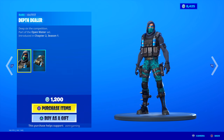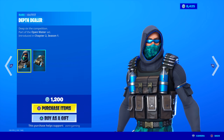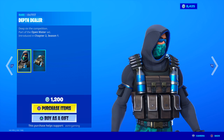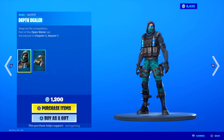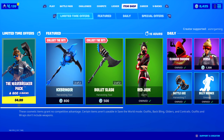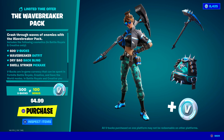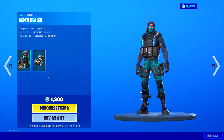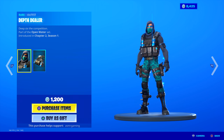Here is the Depth Dealer skin — Deep Six, part of the competition. I like his sunglasses, and the camo looks nice on his pants and covering his mouth. Actually, same color as the Wave Breaker camo — I just noticed. Same type of camo, so I wonder if they're related.